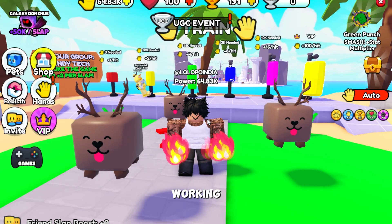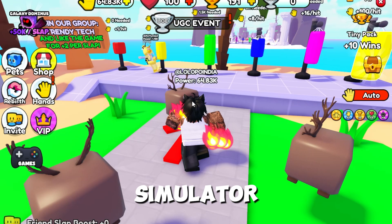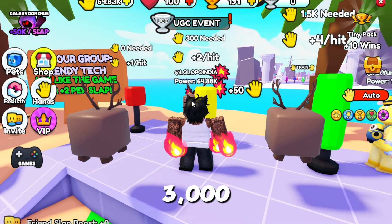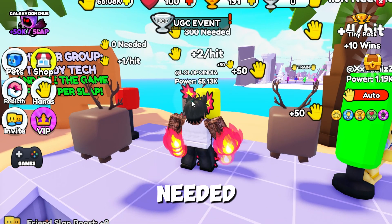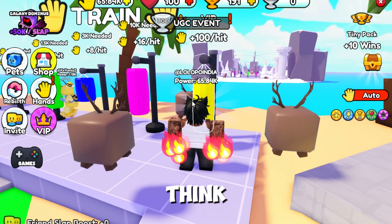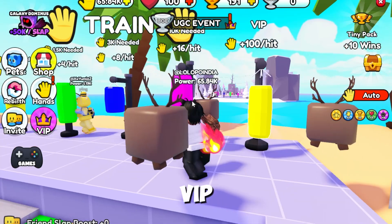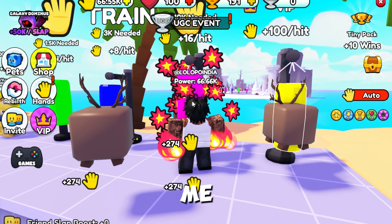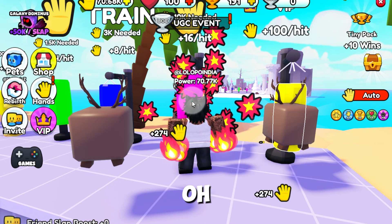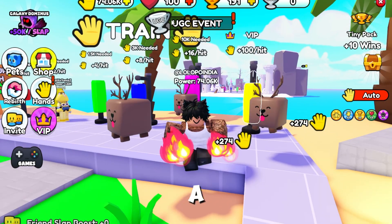In this video I'm going to show you all the working codes for this game, Power Slab Simulator. We can come here and just hit this — 3000 needed. I have a lot of power. I am getting a lot of power here, and now I have 70k power.